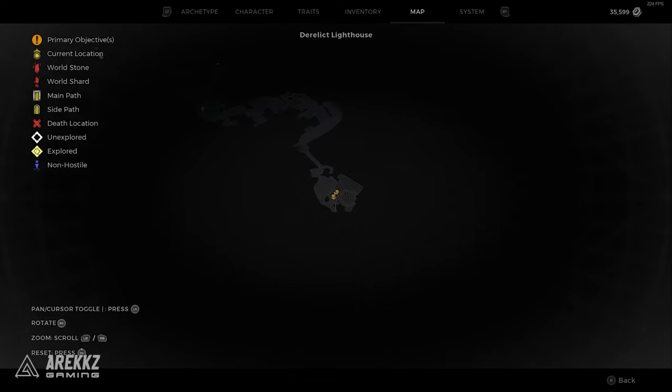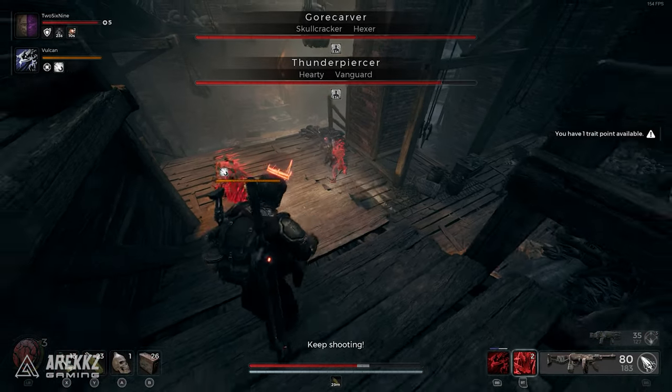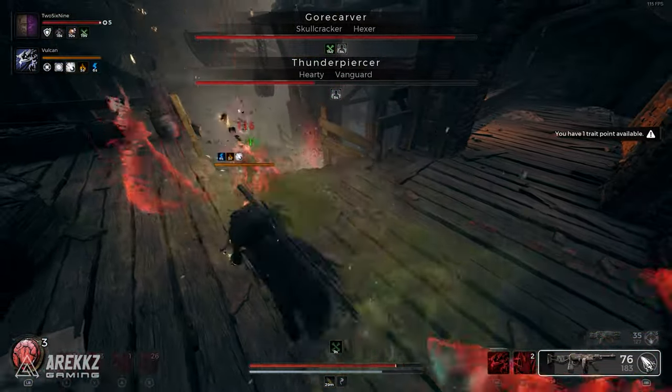First up you will need to get to the Derelict Lighthouse area, but don't worry we will show you how to get there as it's easy to miss. We recommend doing this on your first one-shot adventure mode run of the Awakened King DLC as all of the areas should be available for you if you know where to look.